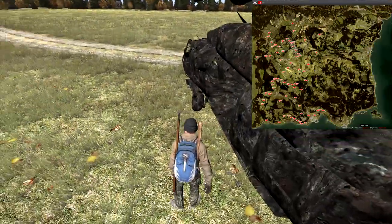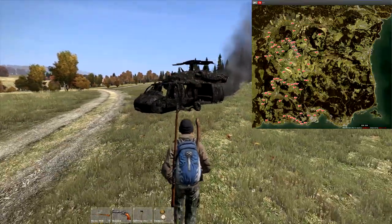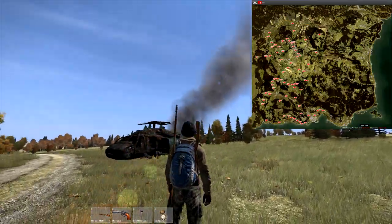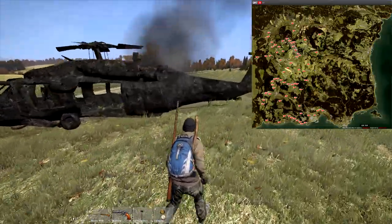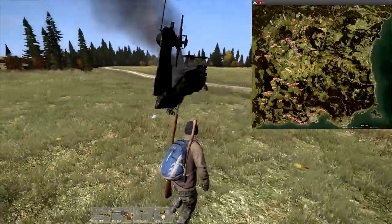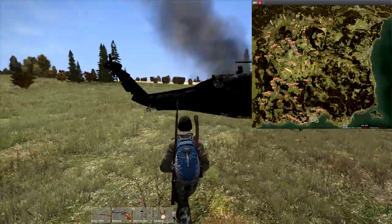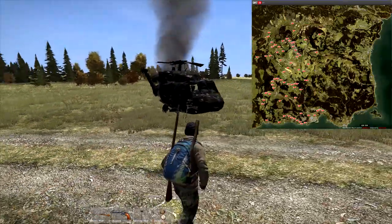There will be three helicopter crash sites per server reset, and every time the server resets there'll be three new crash sites in three different locations. All the locations are completely random, so you don't know where they're going to spawn — but every single one of those markers could spawn a helicopter crash site. You'll have to go around and look everywhere until you find one.